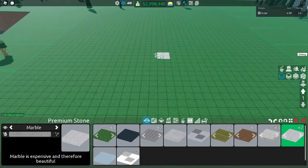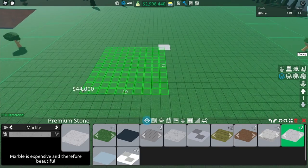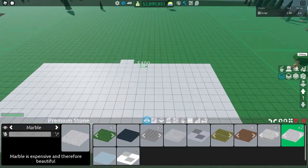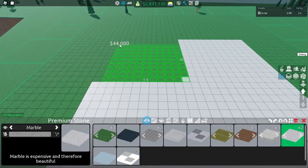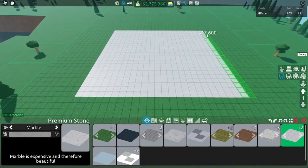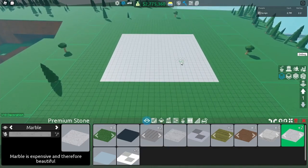Then what you want to do is come to either side, doesn't matter, and build out a 12 by 12 square. You want to do this for all four sides — 12 by 12, 12 by 12, and then 12 by 12 — and this will give you a 24 by 24 square and this is going to be the base where we are going to sell all your items.